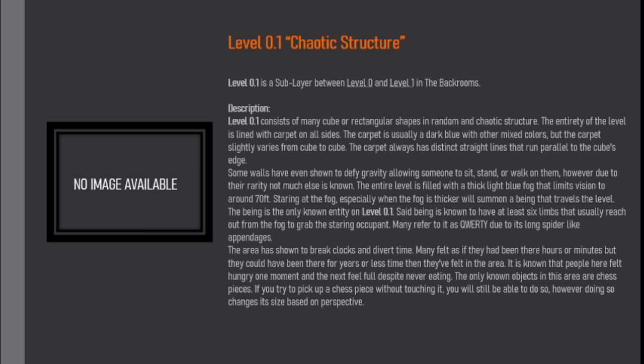Description. Level 0.1 consists of many cube or rectangular shapes in a random and chaotic structure. The entirety of the level is lined with carpet on all sides. The carpet is usually a dark blue with other mixed colors, but slightly varies from cube to cube. The carpet always has distinct straight lines that run parallel to the cube's edge. Some walls have even shown to defy gravity, allowing someone to sit, stand, or walk on them. However, due to the rarity, not much else is known.